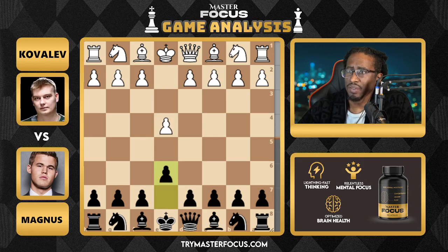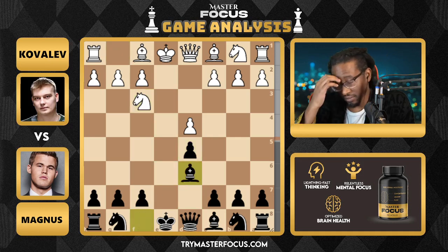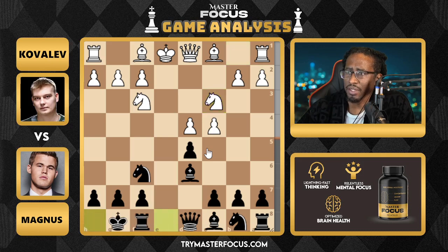Game starts off with E4, E6. Magnus strikes right away in the middle. We get a little bit of blood, trade off some pawns. Kovalev decides to develop the knight — typical. Magnus decides to develop the bishop. Magnus doesn't care about this pawn push at all. Kovalev continues. I'm sure all of this is theory at the Grand Master level.